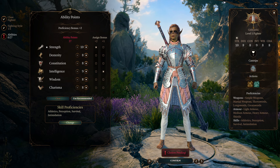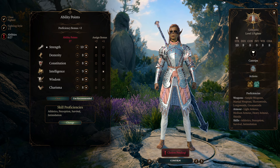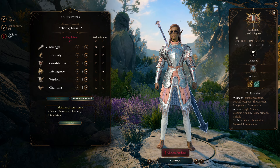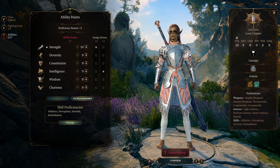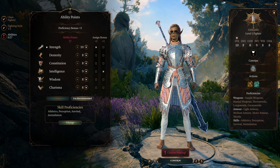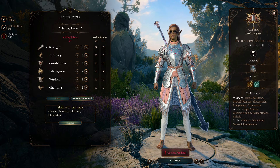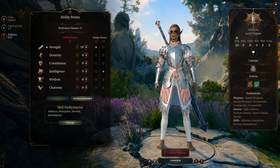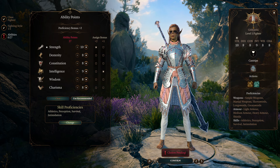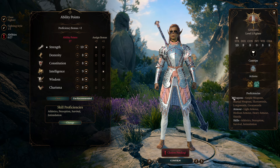Welcome back. I have another Baldur's Gate 3 build I've been working on — I call this one the Thunder Knight. I want to use a couple of things together that probably don't get used all that often: thunder acuity — arcane acuity using a certain hat that applies arcane acuity when you do thunder damage — and the Eldritch Knight subclassed fighter. I'm going to demonstrate this on Lae'zel right here.